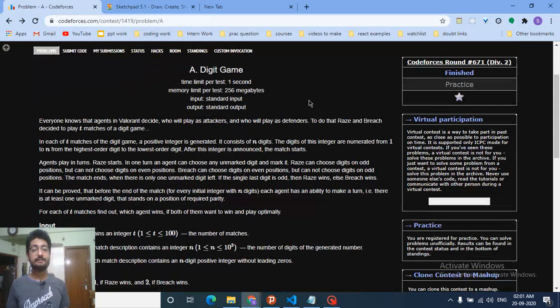Hello friends, today we're going to discuss problem A from the latest Codeforces round 671, named Digit Key. I've seen that this is a game theory problem and many members are finding it problematic, but this is a very simple problem if you have clear concepts. I'll tell you how to think about this type of question.